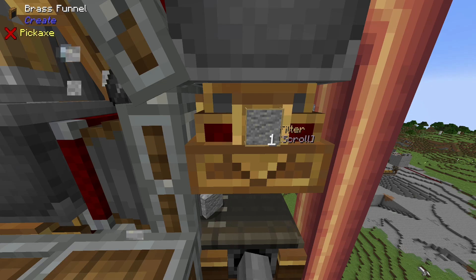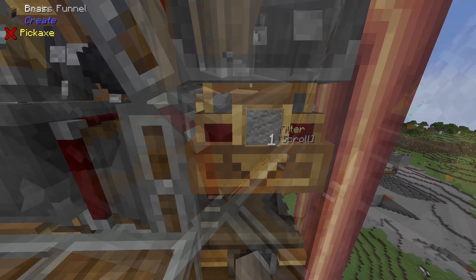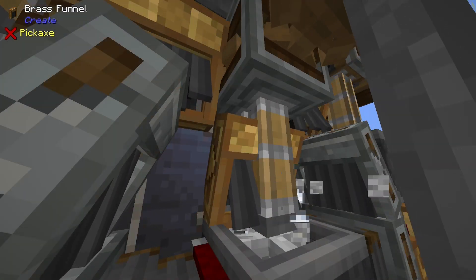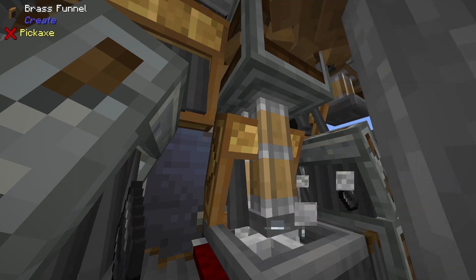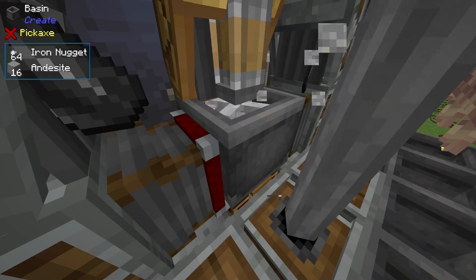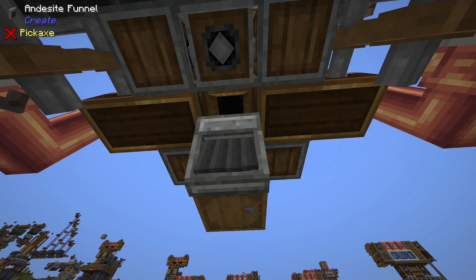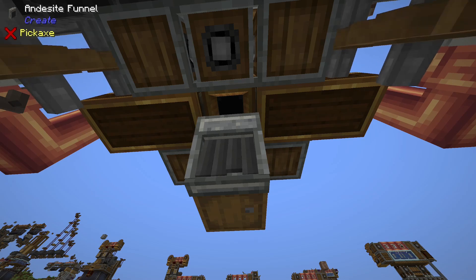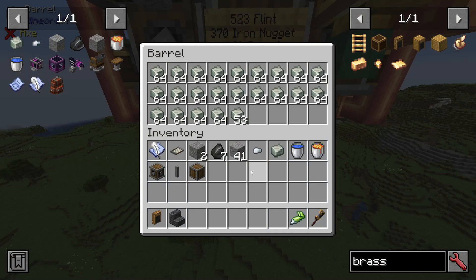The andesite produced by the basin then gets dropped onto this mechanical belt from this brass funnel. Andesite is collected inside of this middle basin here, and while you cannot see it with the arm of the mechanical mixer, this brass funnel is set to drop one iron nugget at a time. Iron nuggets mixed with the andesite create the andesite alloy. That andesite alloy then gets dropped out of the basin by this brass funnel, which is then collected by the andesite funnel waiting underneath it, and your andesite alloy ends up in the barrel.